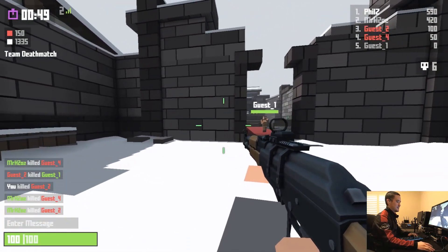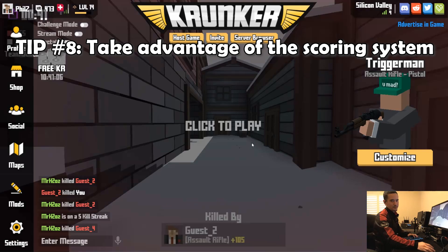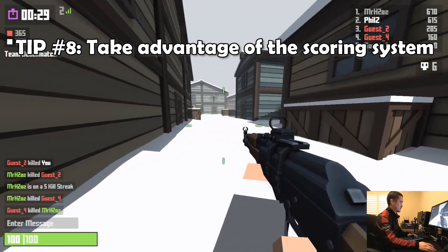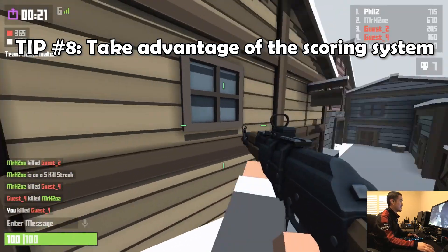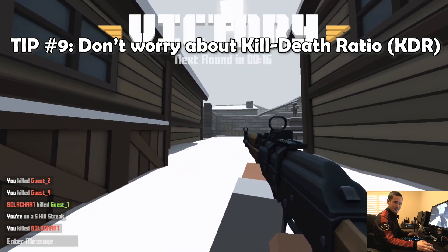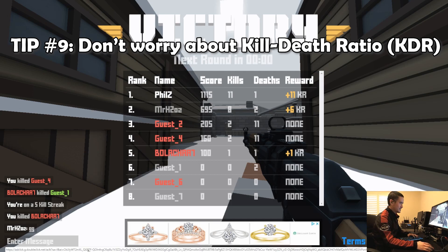After cursor placement, learn how the scoring system works. This refers to public lobbies, not scrims or tournaments which play by different rules. The scoring system is simple: headshots are worth more per kill — about twice as much as body shots — so go for headshots. You also get extra points for killing enemies while jumping in the air or hitting enemies from really far away. One thing to avoid is worrying about KDR, or kill-death ratio, because Krunker is a free game and people can just sign up for a new account and farm a high KDR, making it meaningless.